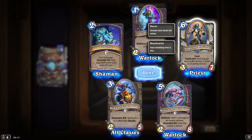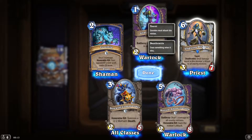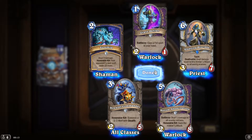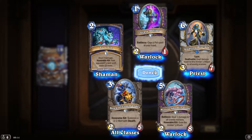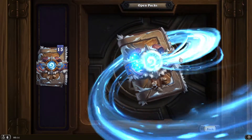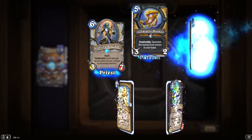This could make — it's like a Faceless Manipulator, a 2/6 with taunt. Deathrattle: you have to kill it otherwise you can't get through the other guy's face; once you kill it, destroy one of your minions. That seems to be this year's control Priest card.